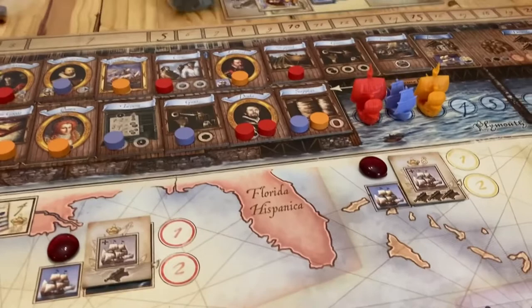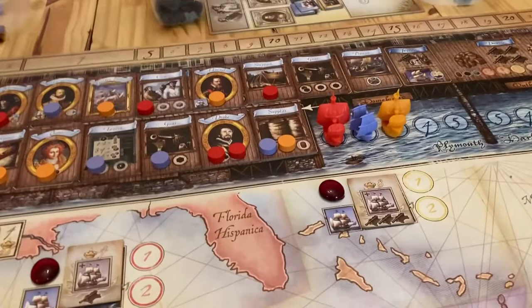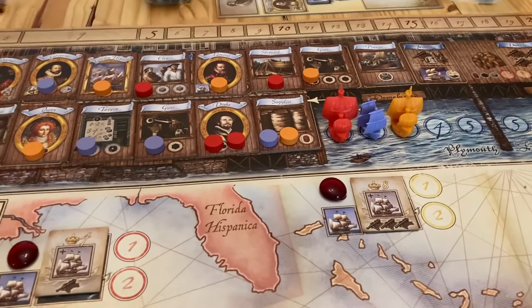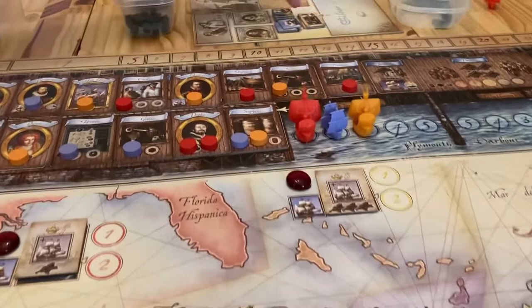I've got to slow play this - I'm behind anyway. So I'm going to take the governor. Get your governor token. And you're the admiral, so you get the admiral token. Back to me, Penny Rob, and I'm going to go get two guns. And I will take the doohickey - it's served me well, I pass it on proudly.